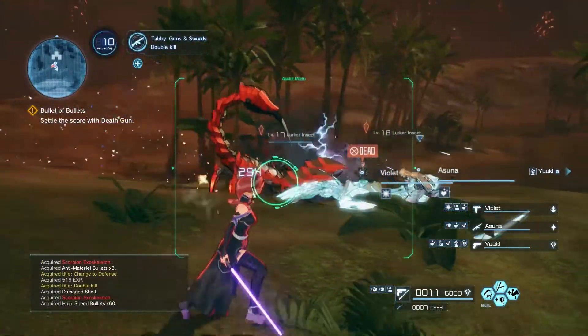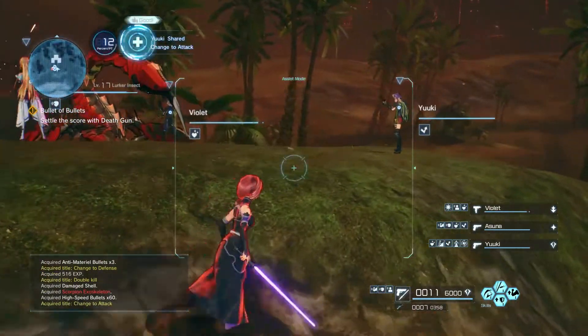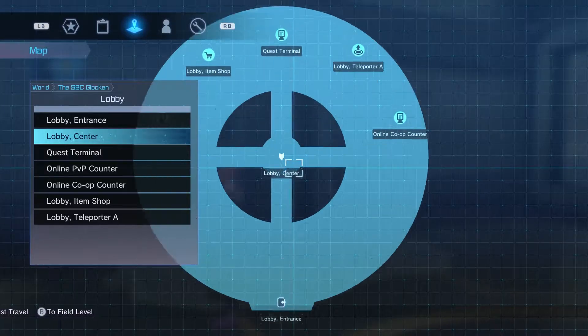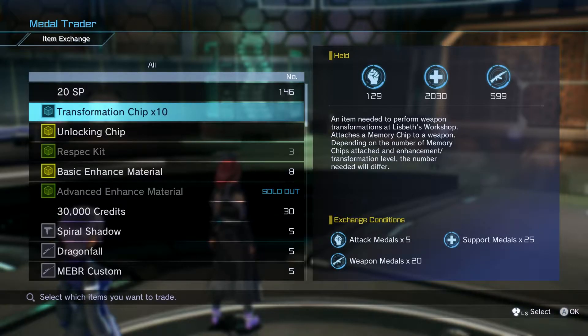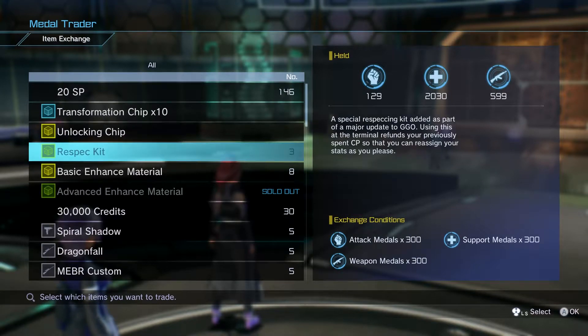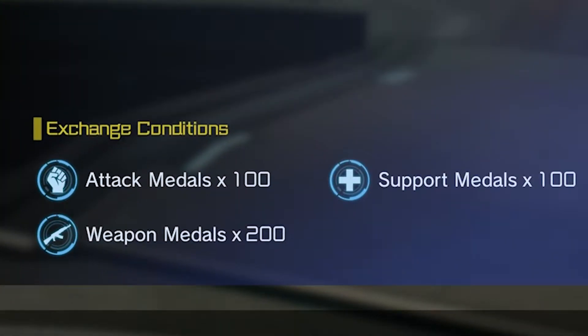You can cheer on your teammates by pushing Y when they collect a medal, which will give a little boost to the medal gauge. Medals can be traded at the medal trader in the lobby of the SBC Glocken. This shop has items ranging from materials to skill points, so be sure to check out the cost of the items so you know what medals you'll need to go out and collect.